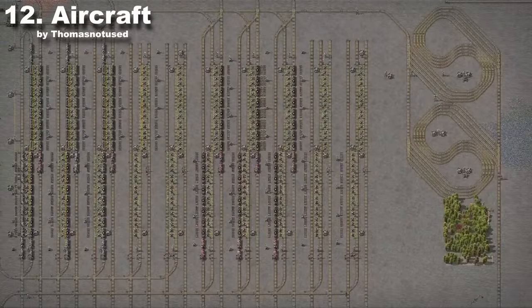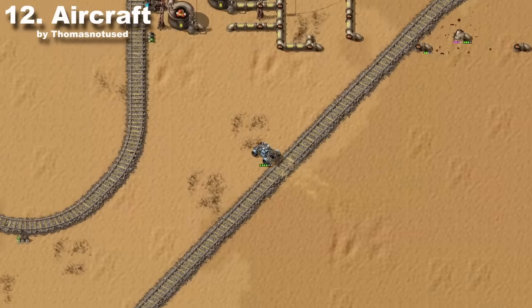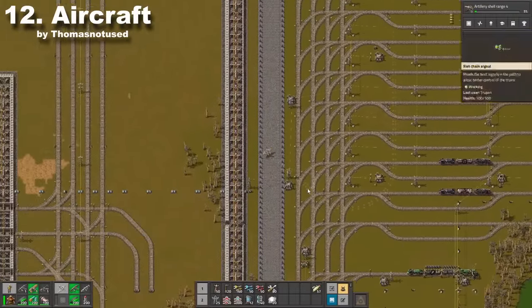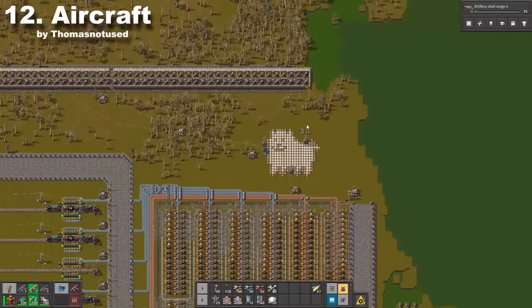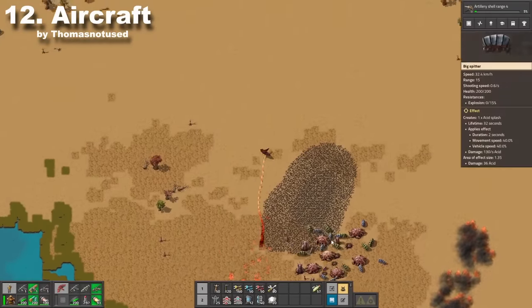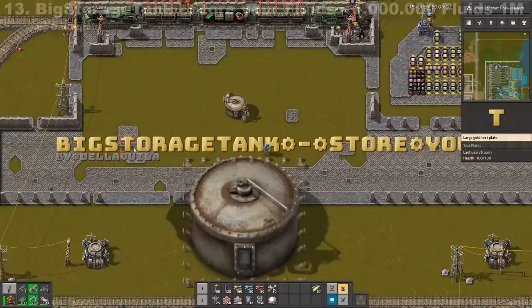At some point your base becomes too big to just walk or even drive around. In this case you should invest in an airplane. It is the easiest way to travel around, scout new areas, and transfer items with a cargo plane. You can also use those aircraft to spread democracy around the world.